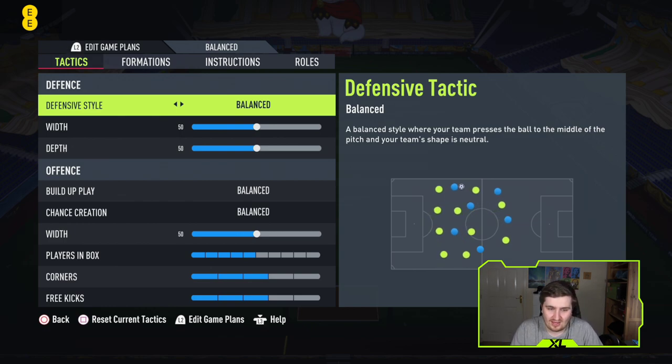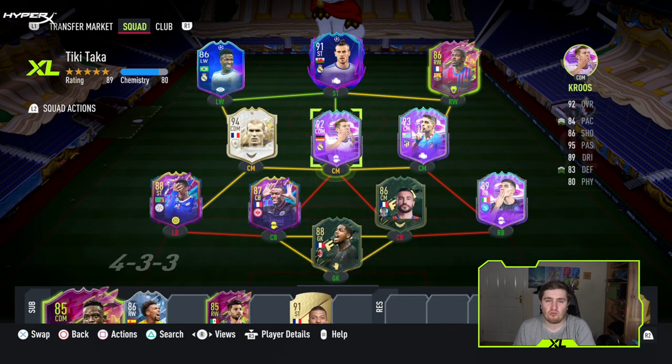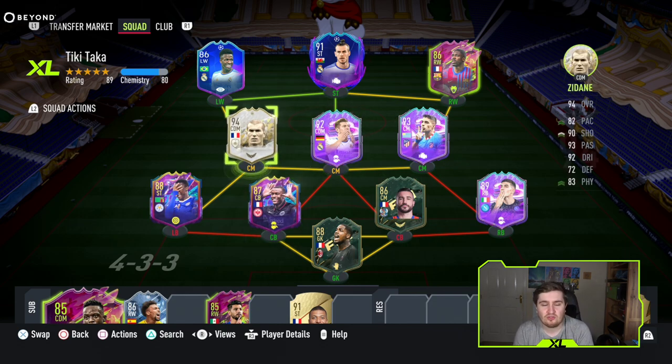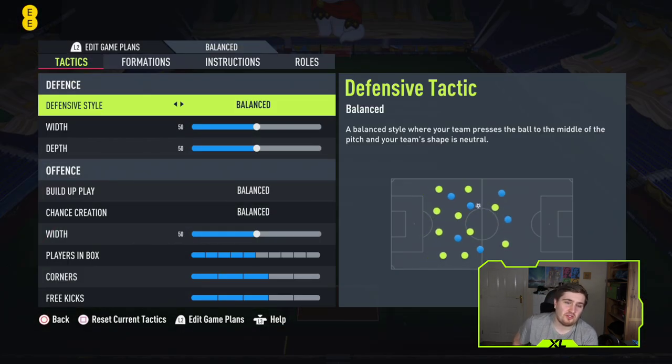Custom tactics make a big difference — they can change quite drastically how you play. The first place to start is where you build chemistry. Whatever you put in the balance formation is what plays there. I use this purely for chemistry, because in the actual game you don't use this formation — you press left or right on the arrows to switch to one of your other tactics.